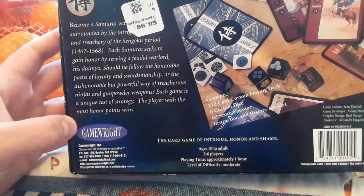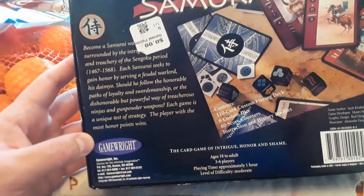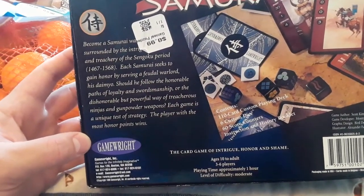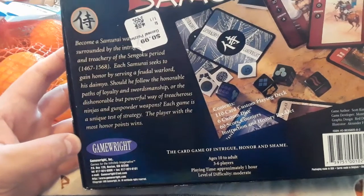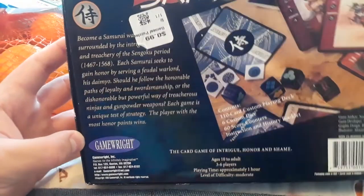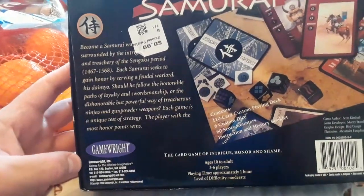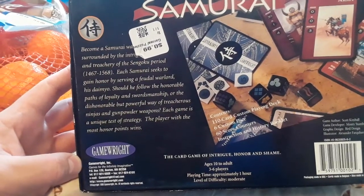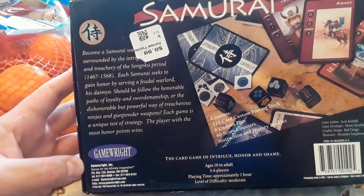Surrounded by the intrigue and treachery of the Sengoku period, which was 1467 to 1568, each samurai seeks to gain honor by serving a feudal warlord. Should he follow the honorable paths of loyalty and swordsmanship, or the dishonorable powerful way of treacherous ninjas and gunpowder weapons? Each game is a unique test of strategy; the player with the most honor points wins. Contents are 110 card custom playing deck, six custom dice, 60 score counters, and an instruction and history booklet.